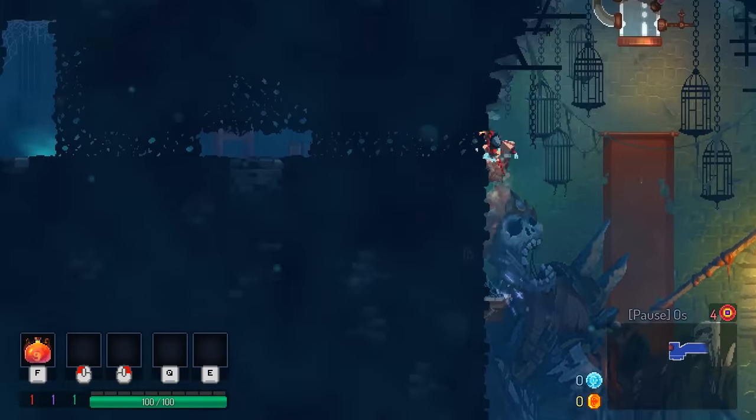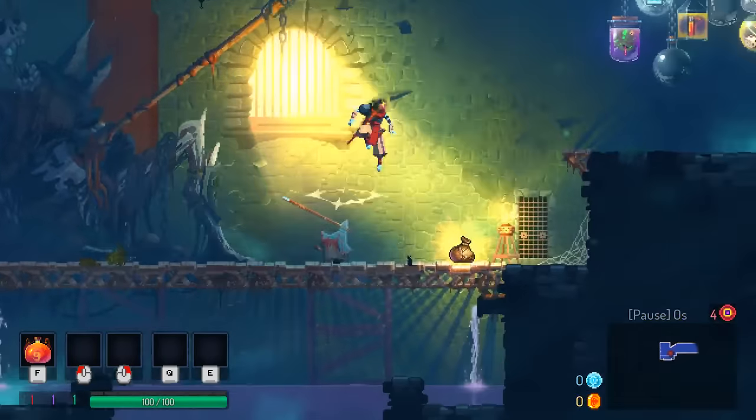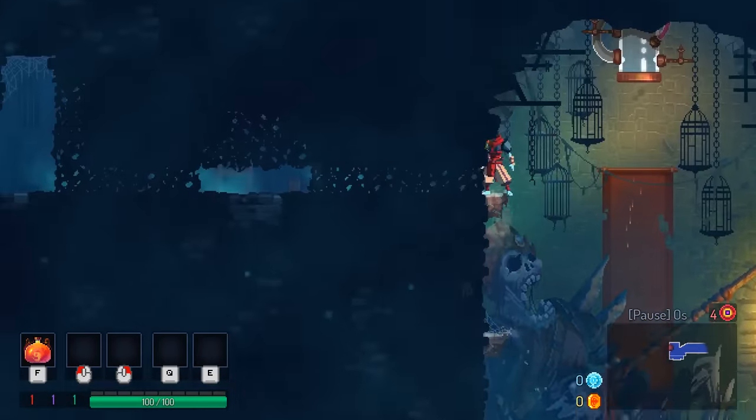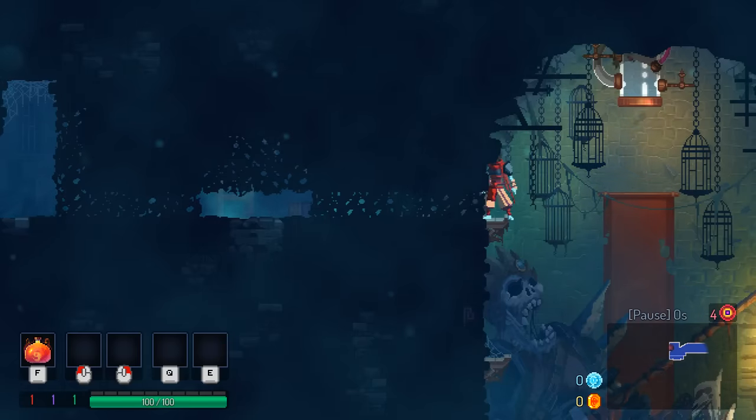One, you need to be able to climb walls. You need your double jump. You need to be able to roll. And a little secret something that I'm going to show you right now.